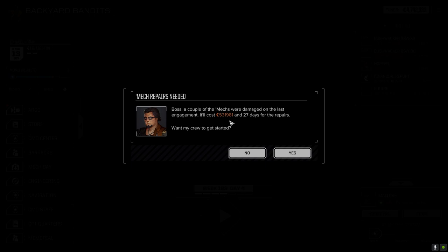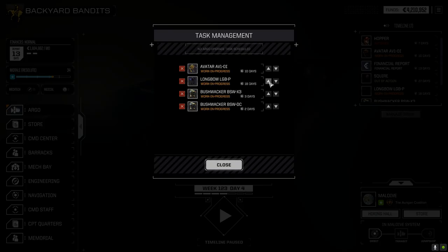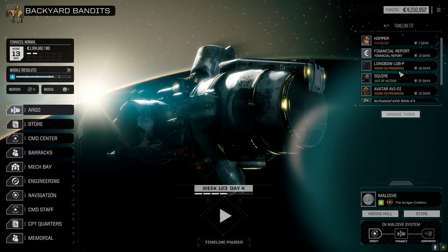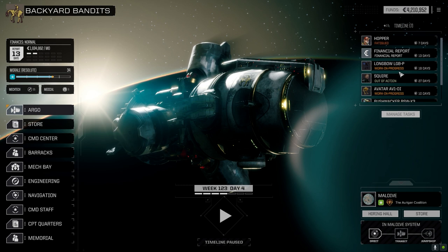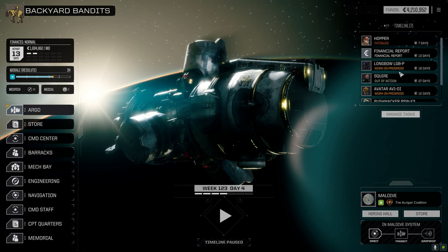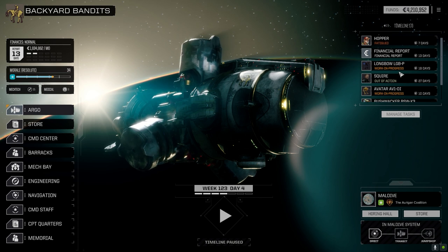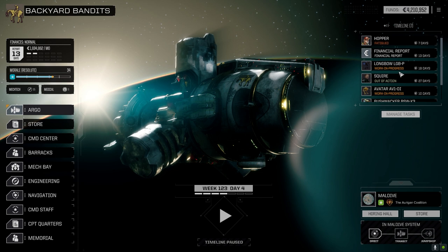Alright, let's have a look here. Longbow's 18 days, Avatar's 10 days. We've got to repair the Avatar - although I didn't mind that loadout that much. I'm wondering because originally I had it as a Gauss Rifle MRM-40 build with four MRM-10s. Maybe I go back to that build, just for the range. We had to close a fair bit with the Battle Master on that one, and that 70-ton mech, while it's good, I don't want to close with it. Squire is out of action for 27 days. I'm going to get the mechs repaired between episodes here.